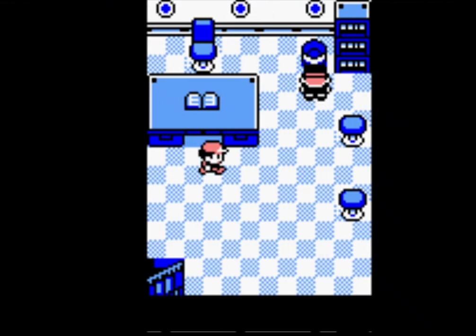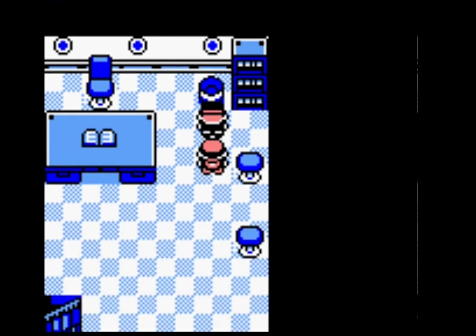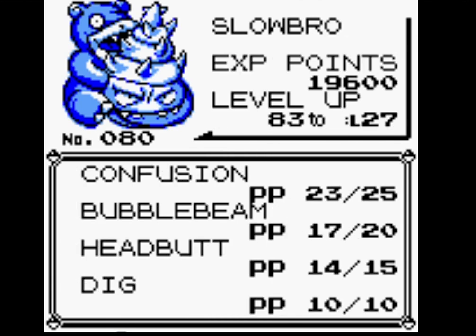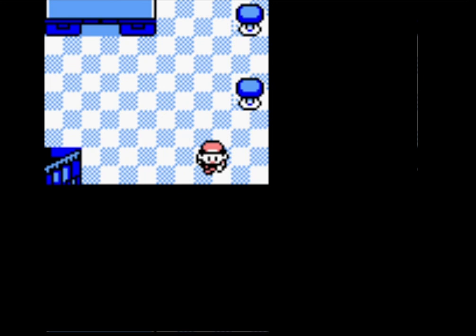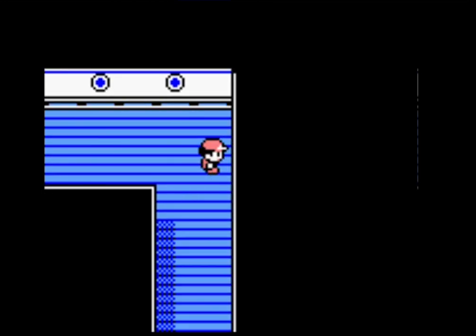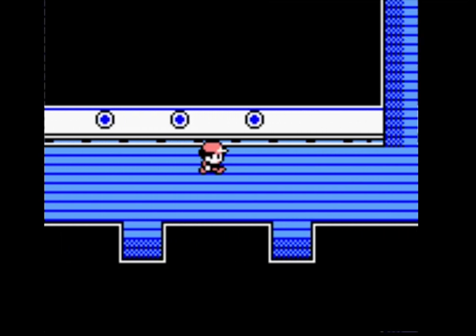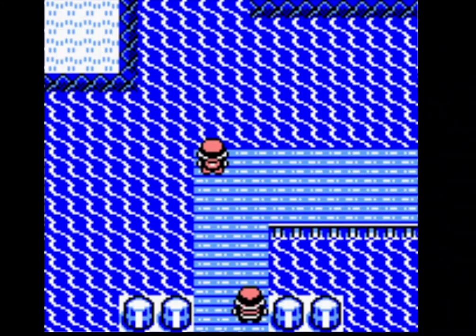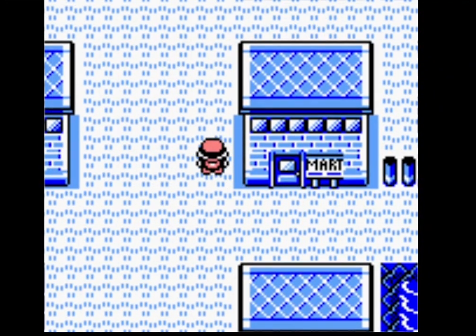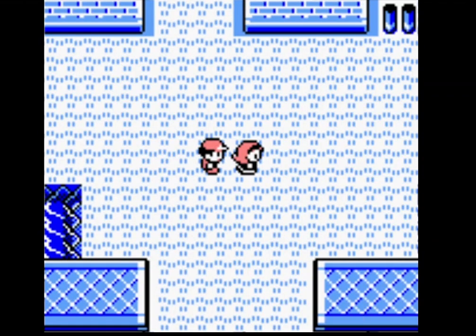Slowbro is on the cusp of going to level 27. Because of Slowbro's move variation, he is actually going to be very good — he's got a Psychic move, Water, and a Ground move, which is going to make him extremely good for the Elite Four. Slowbro's run is looking very, very good — nearly 15 minutes in and we're about to battle Surge. Slowbro is making pretty good time as well.